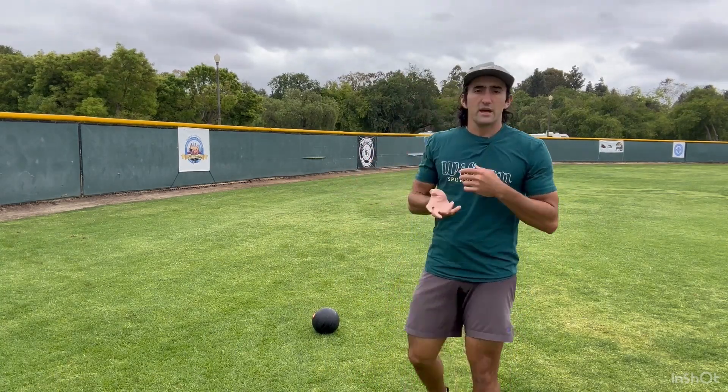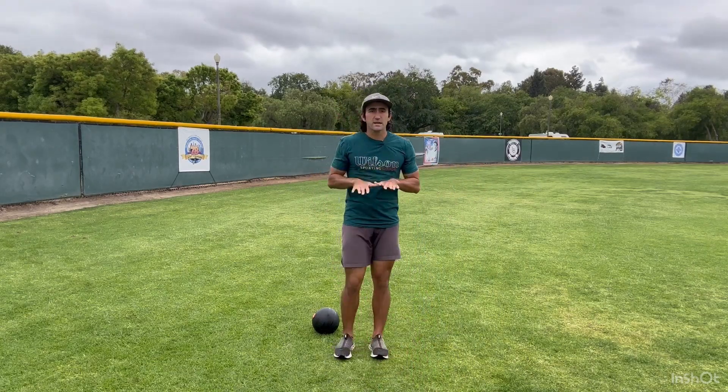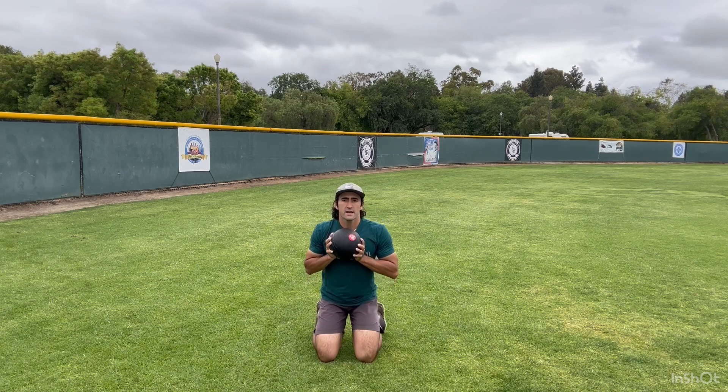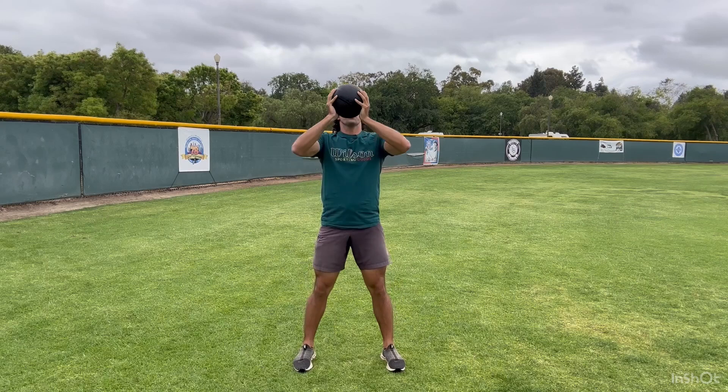So you're going to need a medicine ball — though if you don't have one, we can make it work. I'm using a 10-pound medicine ball, but I'd recommend maybe 20 to 25 pounds if you're older. I call this a kneeling explosive jump. Start from a kneeling position holding the medicine ball at your chest. Dip your hips slightly, explode up, catch yourself into a squat, come up, and slam the medicine ball down. If you don't have a medicine ball, you can use a kettlebell, a dumbbell, even a football, or do it bodyweight — especially if you're younger. This generates power and force from your hips and increases your fast twitch fibers. I'm going to show you how this looks full speed.